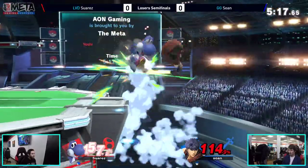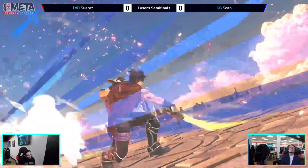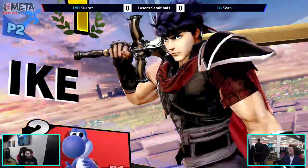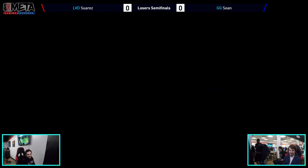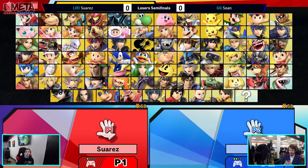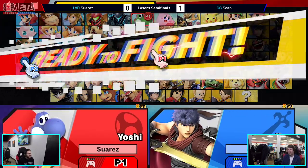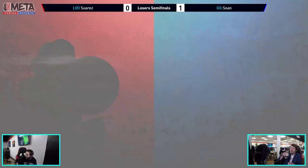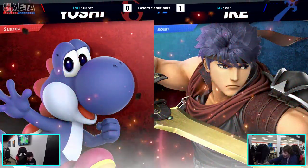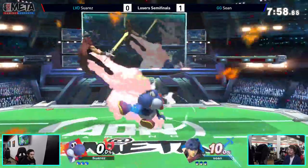He throws him off the ledge again — dang! Is someone legally required to up-B spike him every set they play? That's not the first time we've seen it. He's done it twice in a game — he's straight up fishing for it because he knows exactly the way Suarez wants to recover each and every time. That's brilliant — a brilliant way to deal with Yoshi. He was losing that match hard and brought it back with one suicide up-B.